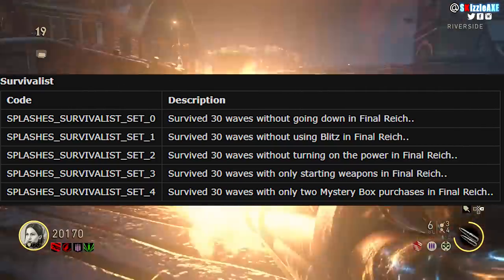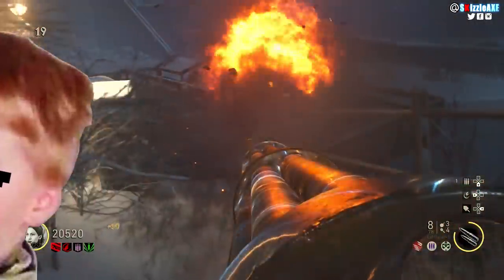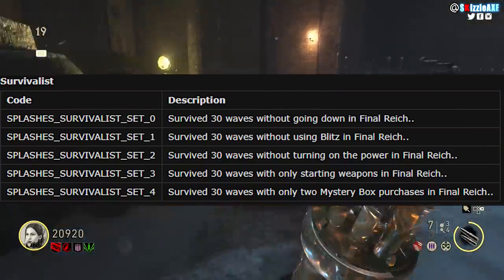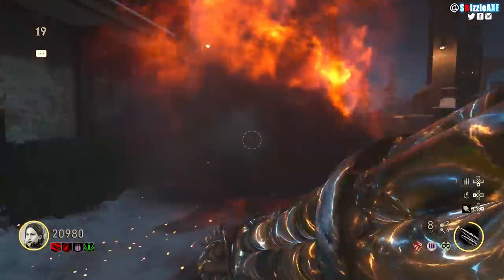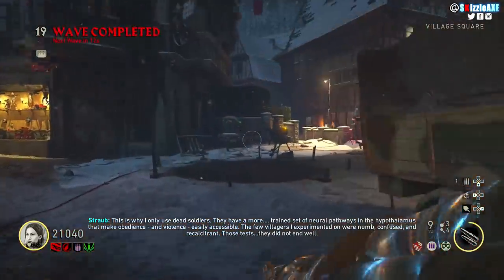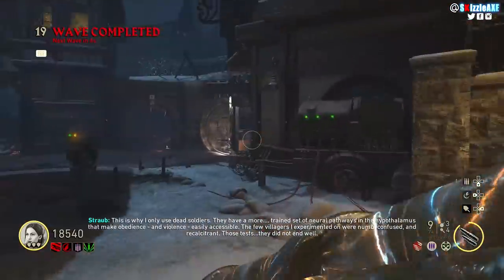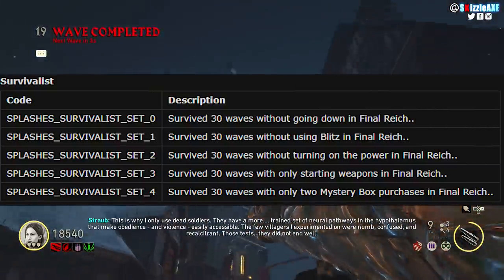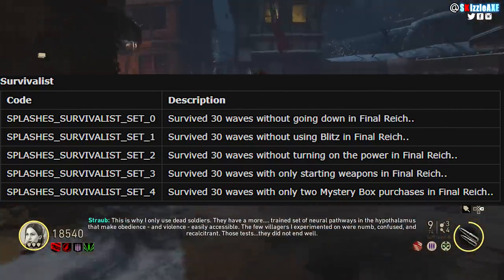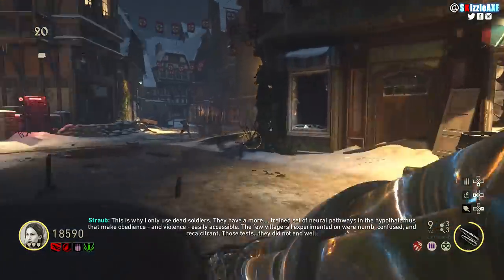The next one is surviving 30 rounds without turning on the power in Final Reich, which can be a little tricky. After that, survive 30 rounds with only starting weapons — the shotgun in the starting room is probably the best wall gun in the game in terms of damage. The last one is surviving 30 rounds with only 2 mystery box purchases in the Final Reich.